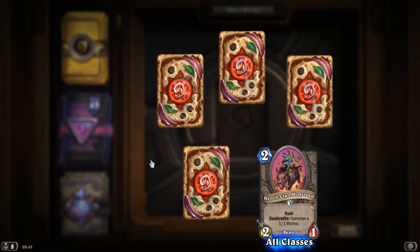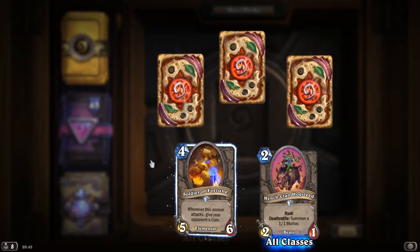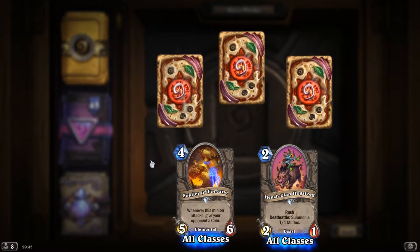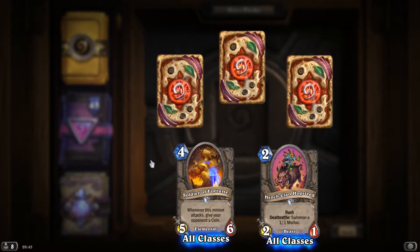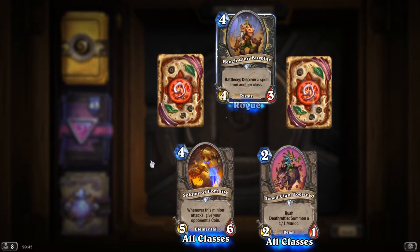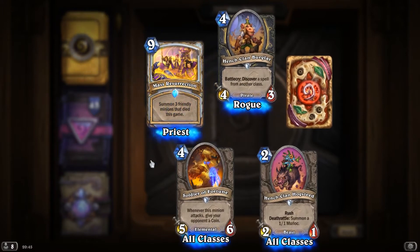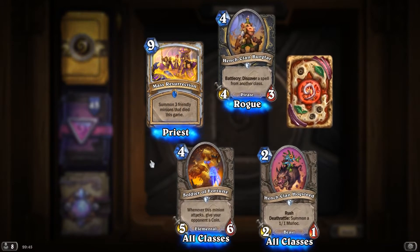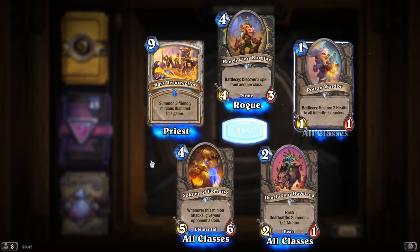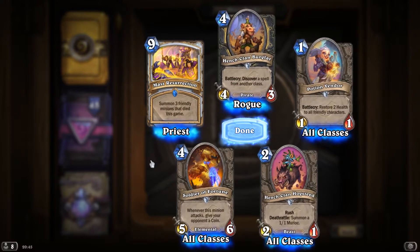HengeClan Hogsteed, Rush, Deathrattle, summon a 1-1 Murloc. Soldier of Fortune, whenever this minion attacks, give your opponent a coin. HengeClan Burglar. Mass Resurrection, summon 3 friendly minions that died this game. And Potion Vendor, Battlecry, restore 2 health to all friendly characters.